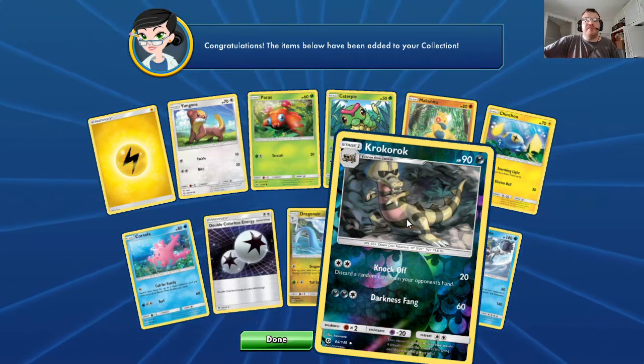Basic Nickit. Stage 2 Avalugg, HP 150, Water. Frost Barrier: 80 — 30 plus extra, this Pokemon takes 30 less damage from attacks, ignoring weakness and resistance. Hammer: 140. Trainer Supporter Raihan — you can play this card only if one of your Pokemon was knocked out during your opponent's last turn. You can search your deck for a card and put it in your hand, then shuffle your deck.